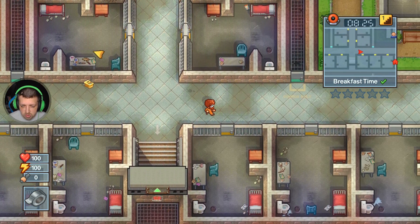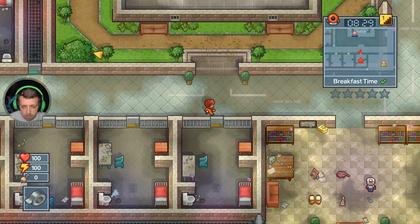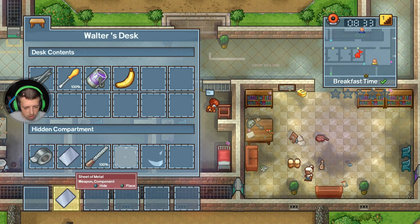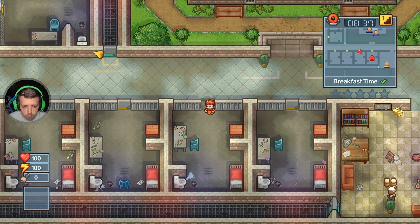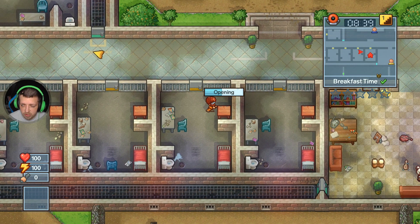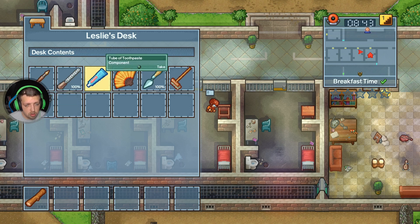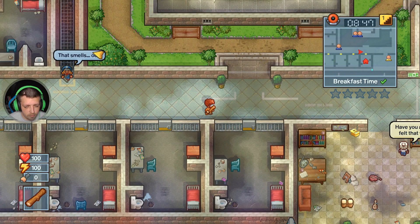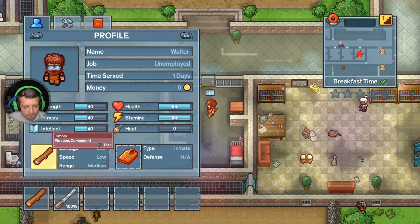Our cell is way down here so we can actually hide stuff in our cell. We can hide all this in here. Then we need to start looking for timber and some other stuff. So if I'm right, it's now timber and a file we need.